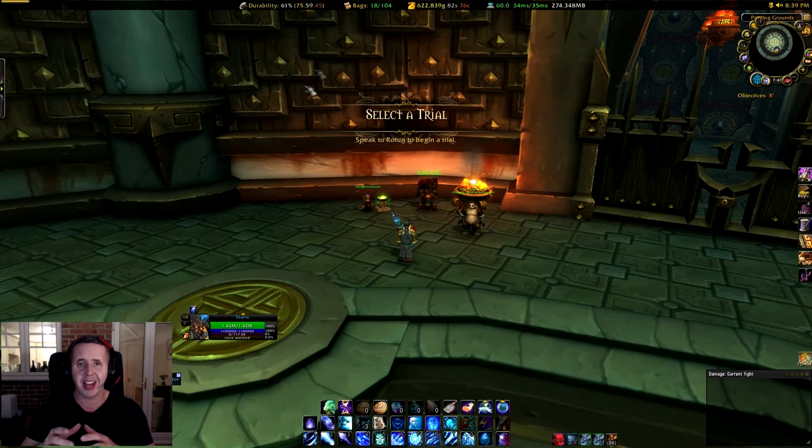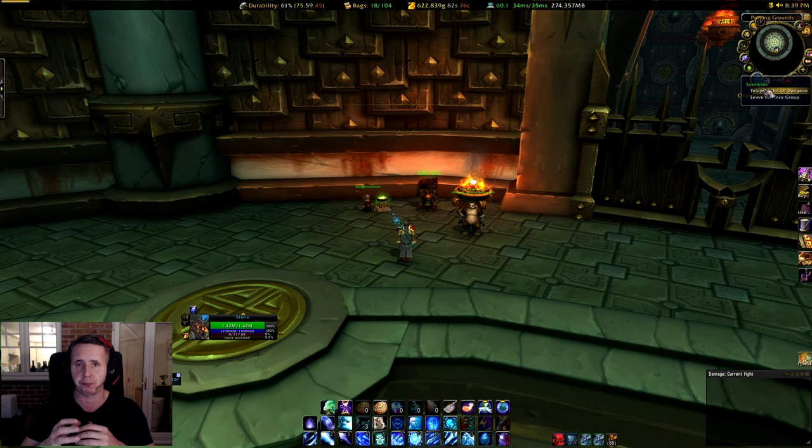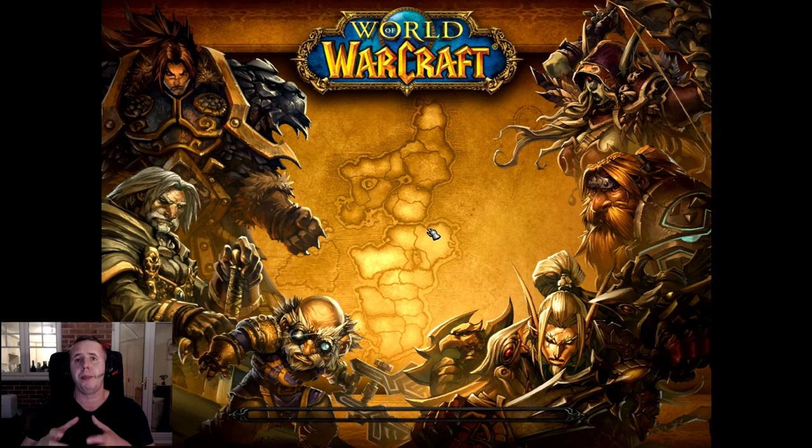The trick here is to not select the trial. Instead go up to the minimap icon for the dungeon finder and click 'Teleport Out of Dungeon'. Bearing in mind you'll be stuck in this scenario, what you'll basically be doing is going back to your class trainer.